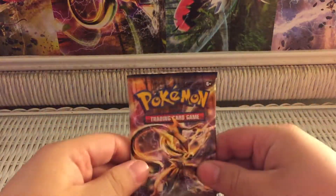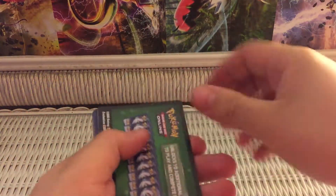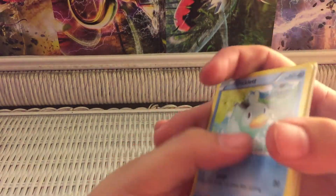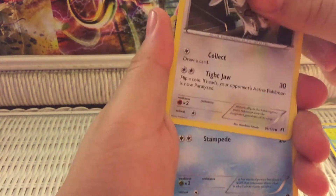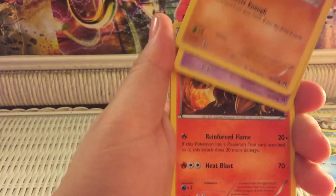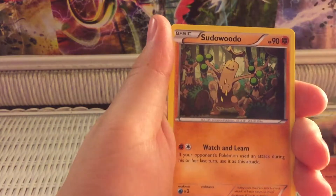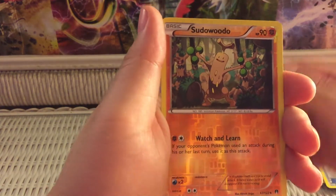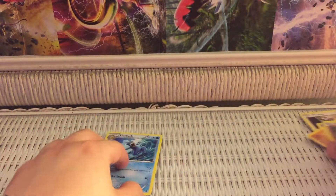Alright, let's jump right into this with the Greninja artwork in the front. And of course there's a code card for you guys. Let's do the card trick — one, two, three. Starting with a Ducklett, Furfrou, Psyduck, Gible, Skorupi, Heatmor, Sudowoodo, a Trainer Potion, a Reverse Holo Sudowoodo — that's an Uncommon — and for the last card a Rare Golduck non-holo. So nothing too great yet, but hopefully we'll get something.